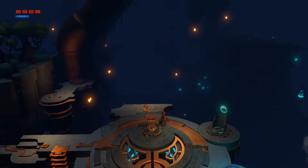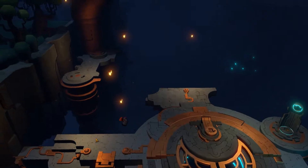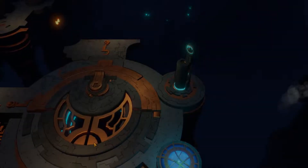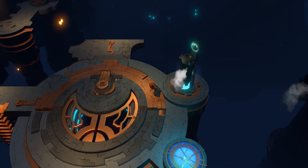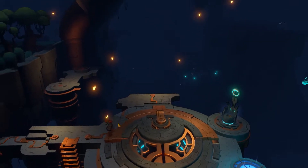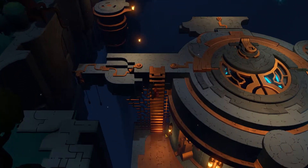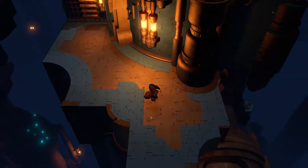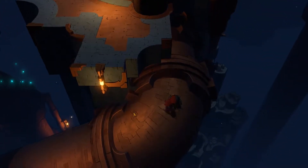We got to a save point. We can't power this yet, so I guess we need to not run off like an idiot — that's the first thing we shouldn't do. Luckily we got the save point just now. Let's go down here. So we need to power this somehow. Can we run on this?